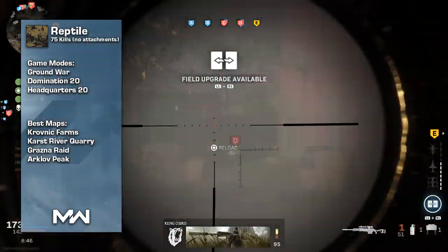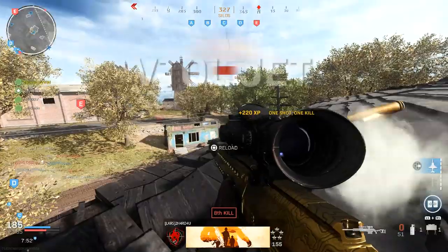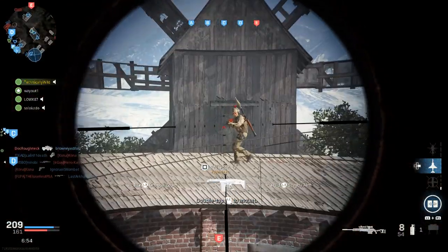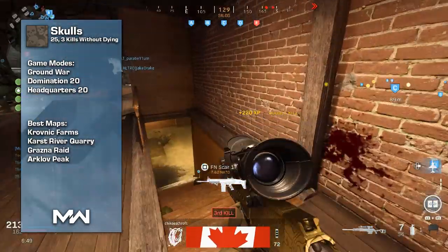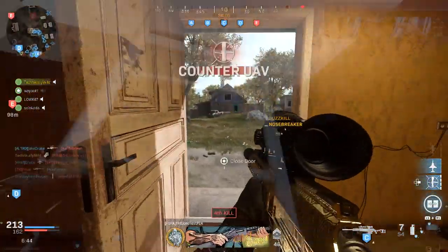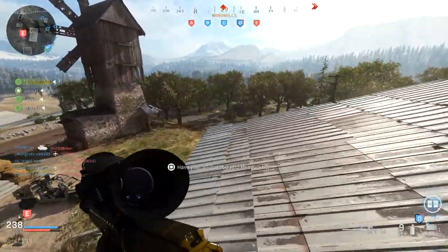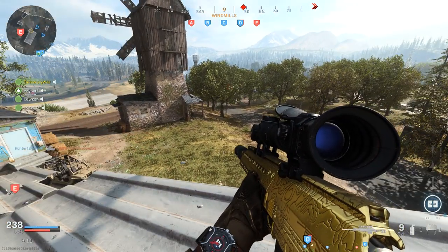Reptile is 75 kills with no attachments — same advice as Splinter and Spray Paint: focus on this while working on other challenges, since every kill will count with no attachments equipped. Really simple and straightforward. The last one is Skulls, which is 3 kills without dying — you just do this 25 to 30 times. If you can get 3 kills in a life, you can do this super easily. And if you've made it this far completing all challenges, you will have unlocked that gold camo for the HDR — the Huge Dick Reflexes.